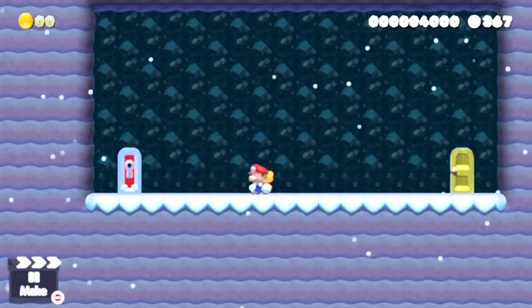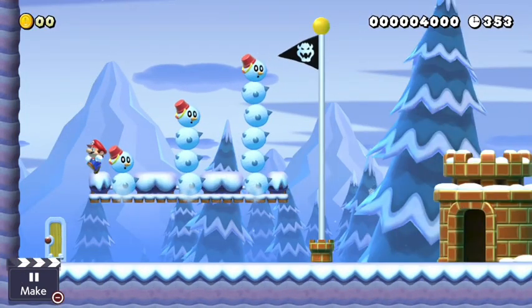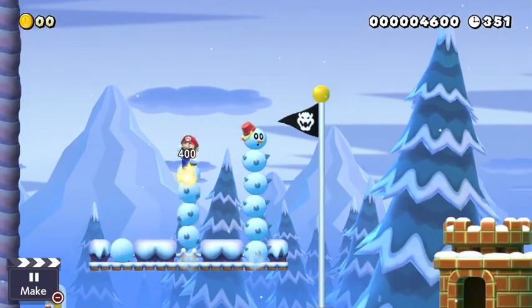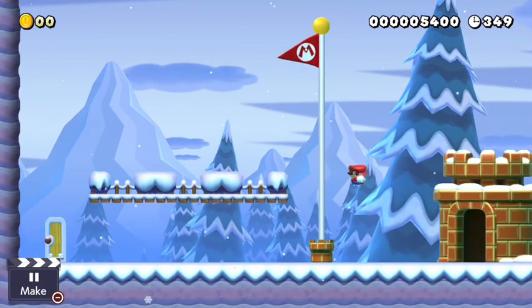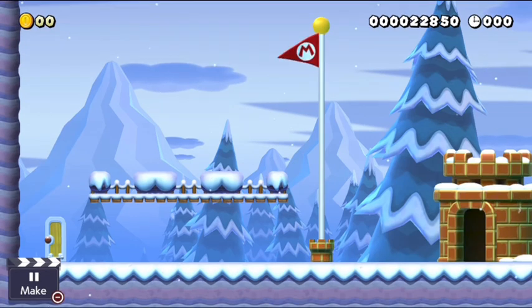So in conclusion, I learned a lot from the game design process of creating a level in Mario Maker 2. I learned how to balance the difficulty of the level with accessibility for all skill levels through placement of power-ups and enemies, and how to make the level feel consistent with itself and with other Mario levels. I also learned how to get feedback from others and how to improve the level based on the feedback. But anyway, thank you for listening, and I appreciate your attention.